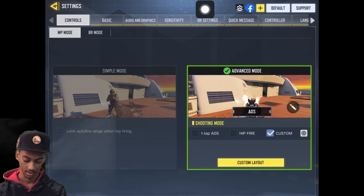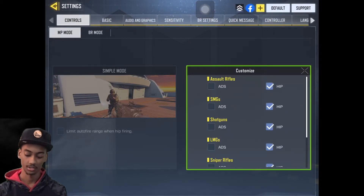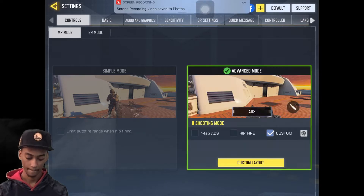First, we're going to go to layout. First of all, everything here is hit fire — every single gun I use, hit fire. I'm going to go to custom layout.